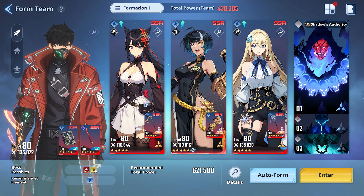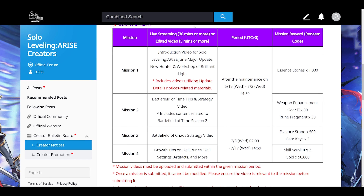Now the reason why I'm suddenly making a Battlefield Chaos video is because of creator codes. It is part of one of the missions I need to complete — mission number 3, Battlefield of Chaos Strategy video. Once I complete this mission, the devs will provide me thousands and thousands of codes to give out to the viewers: 500 essence codes and 3 gate keys, which is very, very nice.